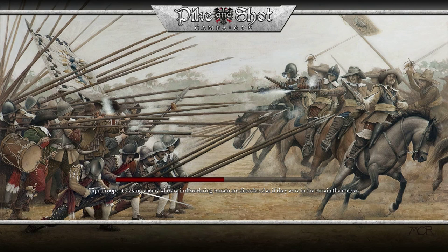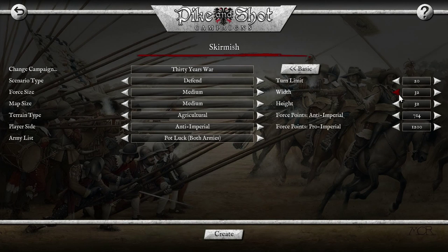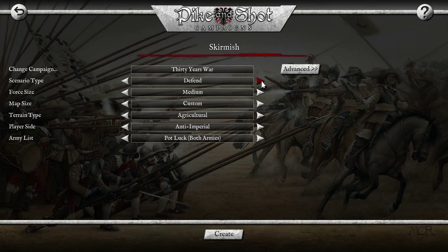I've also got Skirmish right here. Once you go to Advanced, there's a ton of stuff you can mess around with: turn limits, force limits, heights and width of the map. There are also different scenario types like open battle and reinforcements. You can choose how big you want your army — very small up to very large — and map size. Training terrain types include College Hill, Potluck, Mountains, Wooded, and Hilly. Then you can also choose what side you want to be on.